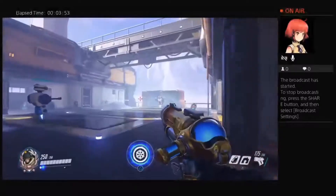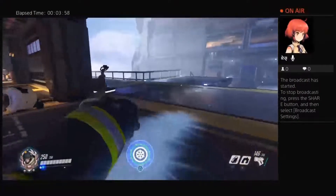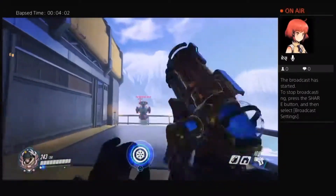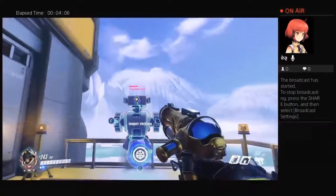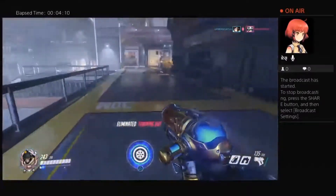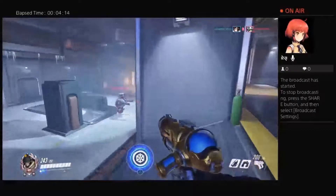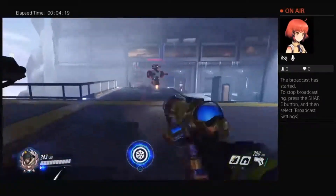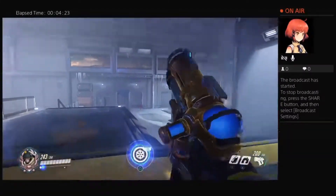Mostly just understand the character and know how you play her. With any character, a lot of times people go by the textbook - they see other people play and they just copy that exact style: spray, shoot, punch, spray, get real close to the character, and freeze them. That's the textbook way to play Mei, which isn't bad and it works sometimes, but when you get a character you want to put your own self into how you play her.